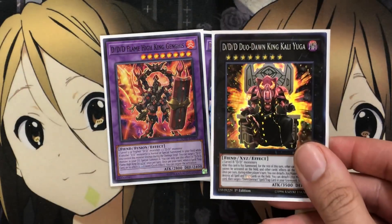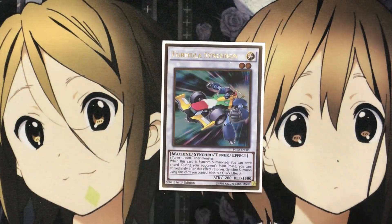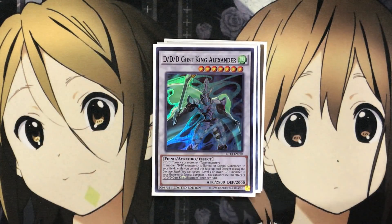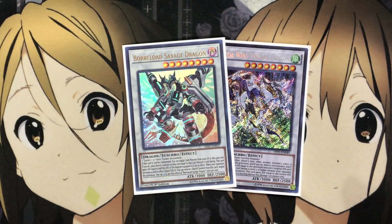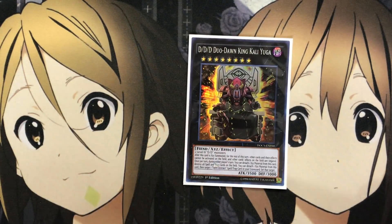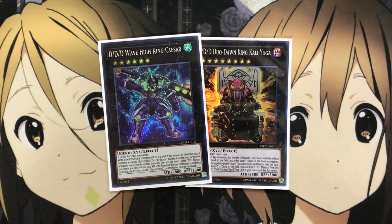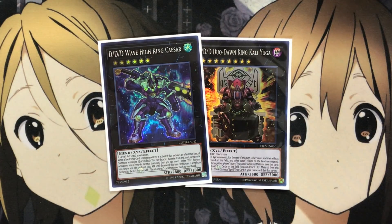For synchro monsters, I run one Formula Synchron for draw power. I run one DDD Cursed King Siegfried for bigger plays and one DDD Gust King Alexander. For boss synchros, one Clear Wing Synchro Dragon and one Borreload Savage Dragon — these help with all your extra deck summonings. For XYZ monsters, I run one DDD Duo Dawn King Kali Yuga, which we've discussed — sending all cards on the field to the graveyard. Also one DDD Wave High King Caesar, needing two level six monsters. When you make two Genghis that can be the play to overlay for Caesar.